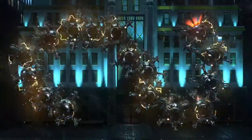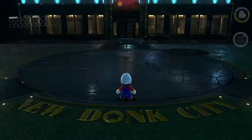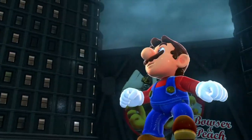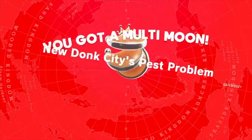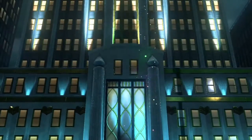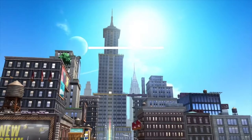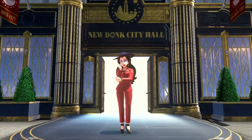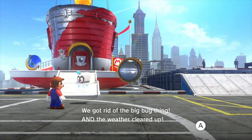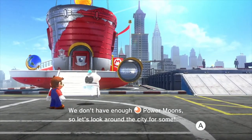That's the Mecha Wiggler boss fight — it completely blows up and we get another multi-moon. I've been using the roll a lot more since I learned it, though I haven't been using it much recently. Either way, we got New Donk City's best problem solved. You can see that New Donk City looks a lot more appealing now that it's daytime. He got rid of the big bug thing and the weather cleared up. But Bowser must have gotten away in the scuffle — we should probably get back to chasing him. We don't have enough power moons, so let's look around the city for some.